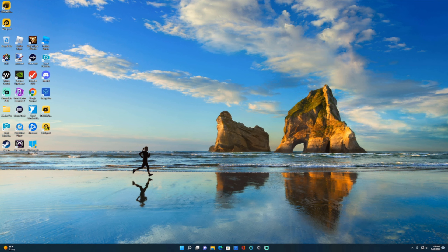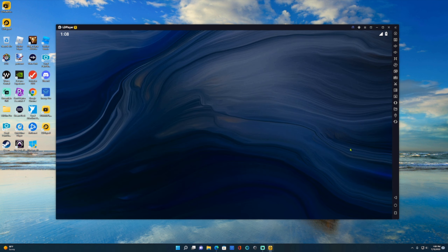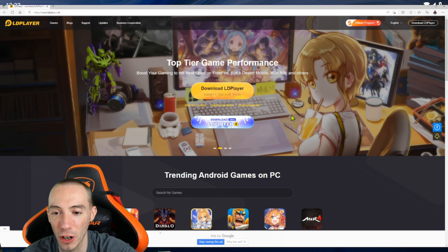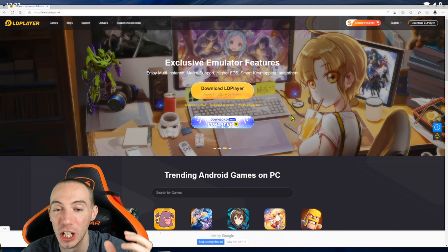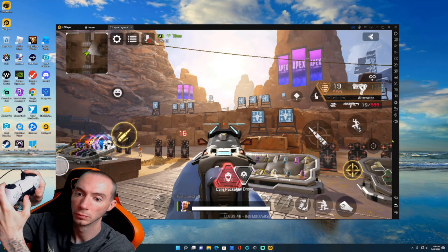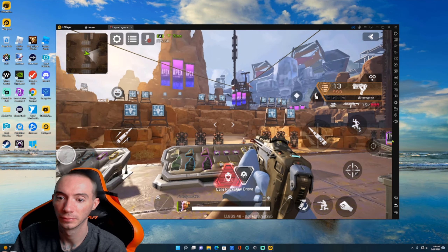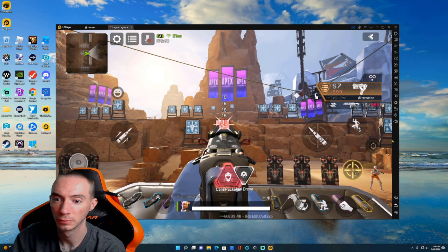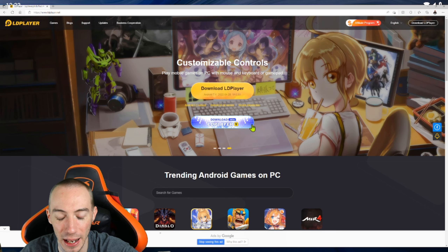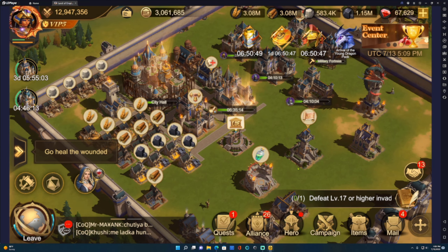The new LDPlayer 9 emulator is in beta. The biggest takeaway is the fact that they merged the 64-bit version and the 32-bit version together into just one emulator. Before, you would have to download the 64-bit version and the 32-bit version separately, and certain mobile games would only run on certain versions. That completely eliminates all of this — you can go ahead and play any games.